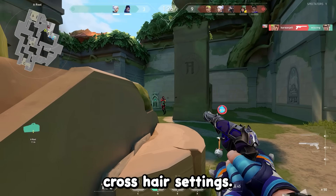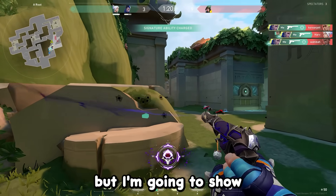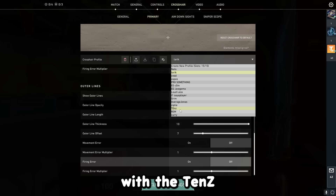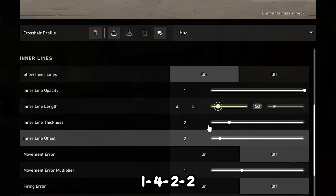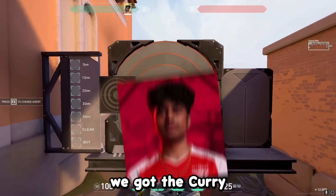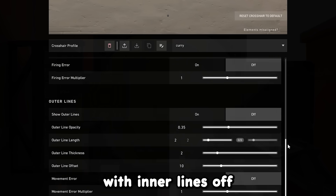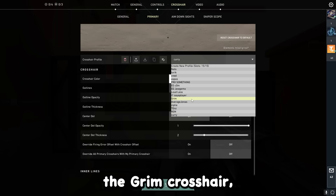Next I'm going to talk about crosshair settings. I have an entire YouTube video with a bunch of crosshairs on my channel, but I'll show you a few I think you should use since I see a lot of people rocking the default crosshair. First is the Tenz crosshair — very simple, just inner lines 1-4-2-2. I'll have the crosshair code in the description. After that we have the Curry crosshair — a nice little white dot with outline 1-2, center dot 1-2, inner lines off, and outer lines off.